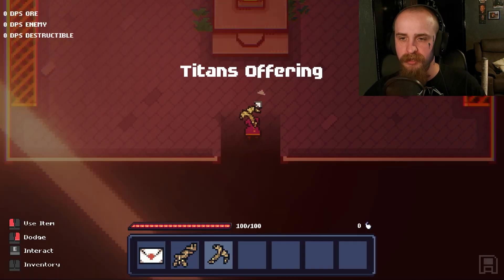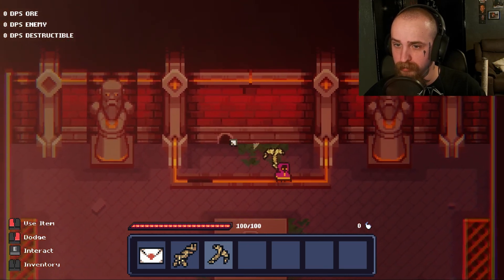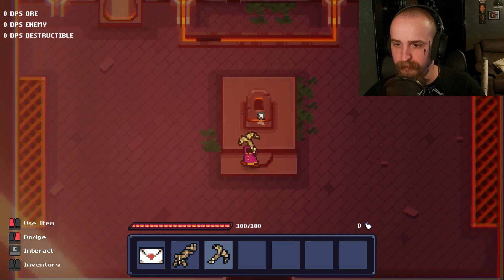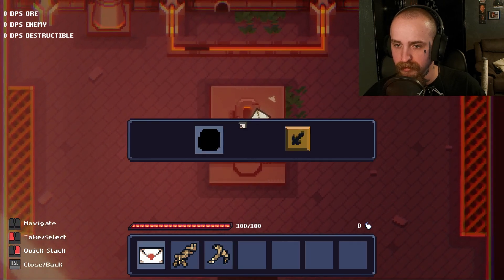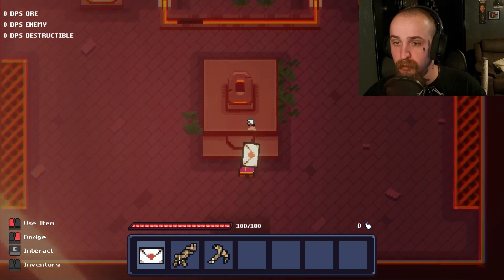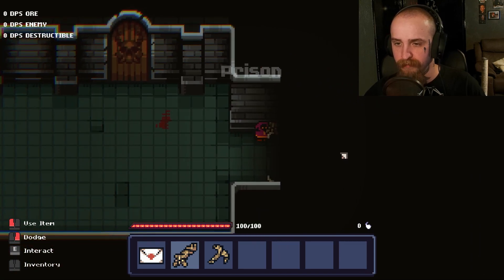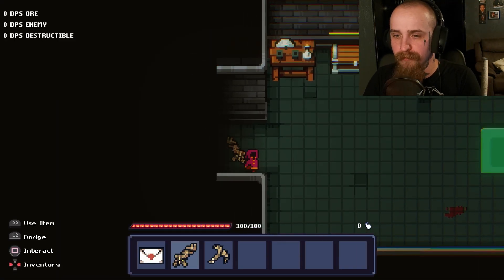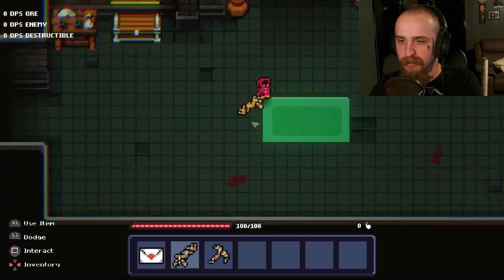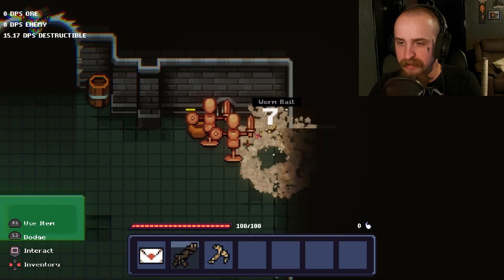Hello, hello. I'm guessing I need something here. Doesn't want it — all right, cool. I'm guessing I need to put something here. I feel like this is a twin stick shooter kind of style, so I'm gonna move over to controller. Yeah, that's better. Nice. Can I hold an attack? I can. Let's see if there's anything in here for me to grab.